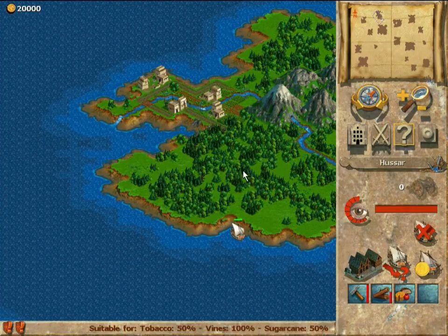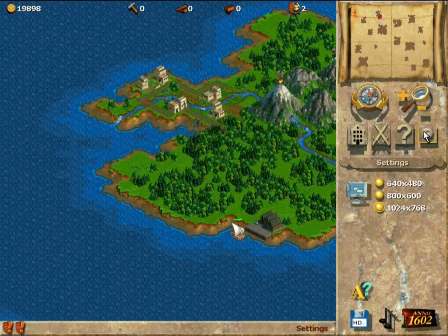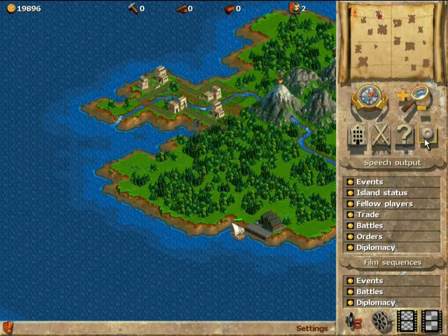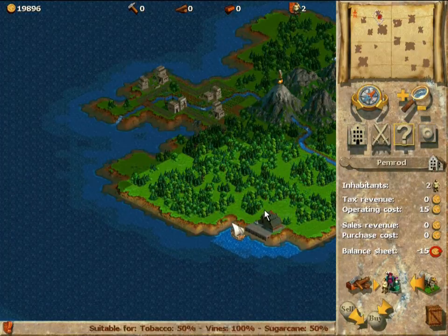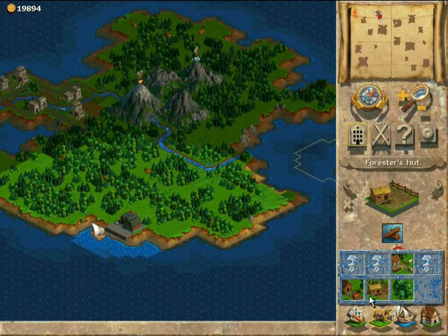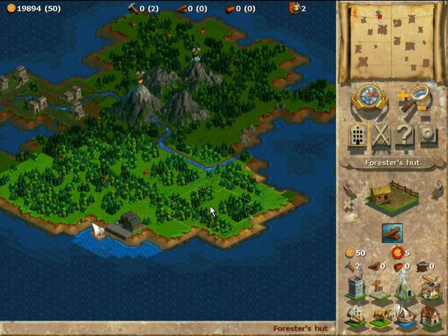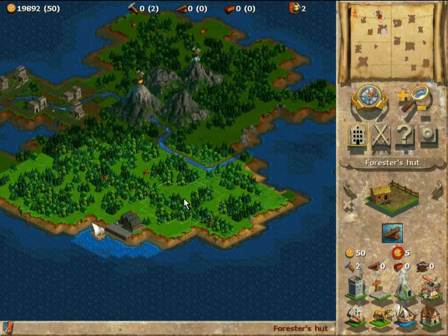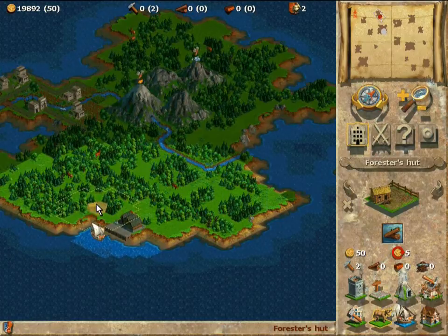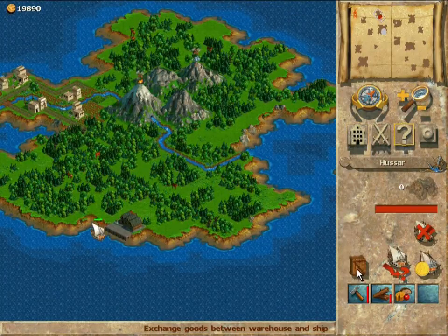So what is this game all about? Well, you start with a boat and you can sail to any island you want. When you reach an island which you think is good, you can build a warehouse there. After that you can start building any buildings on that island and establish your city or colony there. Just like any other strategy game, this game involves trading with other people and of course warfare — you can build units and conquer enemy lands.